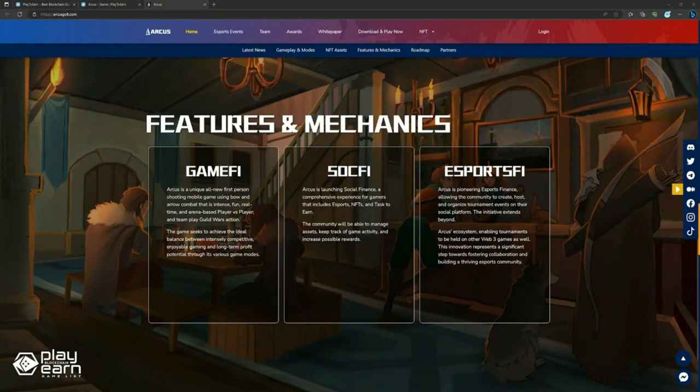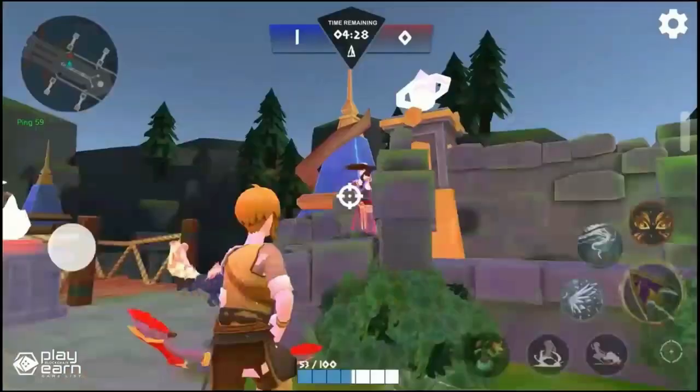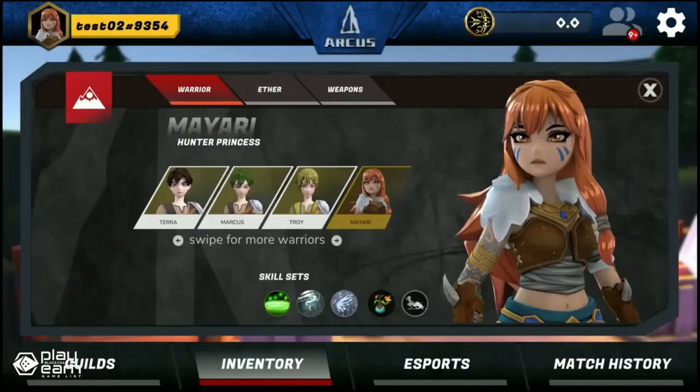The platform also wants to pioneer esports finance, allowing the community to create, host, and organize tournament events on their social platform. NFTs in the game come in the form of the Arcusion Warrior, cosmetic skins for body parts, warrior skills, weapon NFTs, and Arcusion Aether or pet companions. These can all be traded on their marketplace. The game is currently in alpha. For more info, you can check their website.